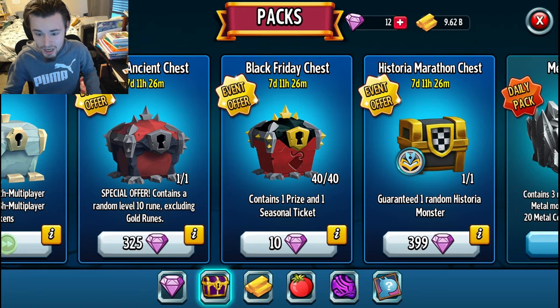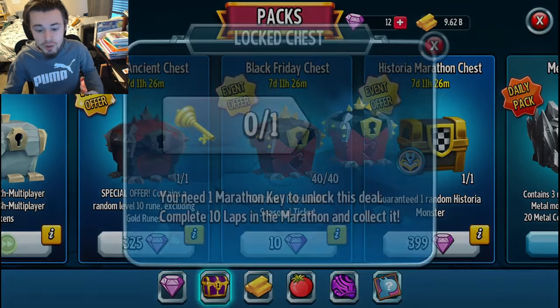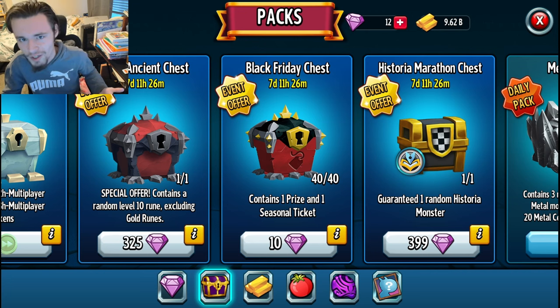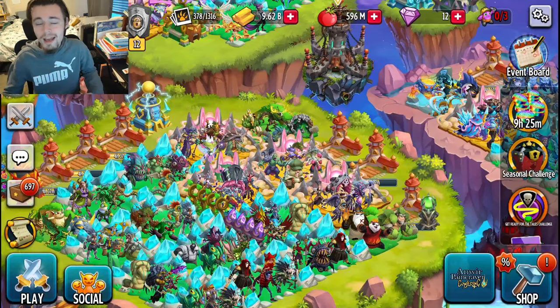If you go to the chest shop right here, you can see there is a Black Friday chest you can exchange gems for. It is grayed out right now — you cannot do it until the maze ends. If you complete 10 laps to get the marathon key, you can then exchange gems for chests, up to 40 chests for 400 gems. I probably wouldn't spend 400 gems on that — you could spend it on the Tails Challenge to get the new monster instead.